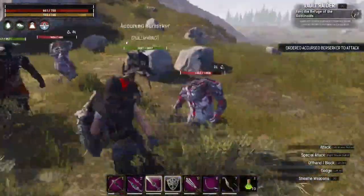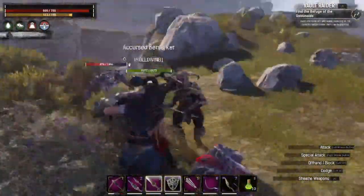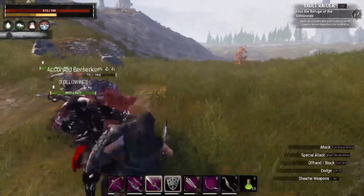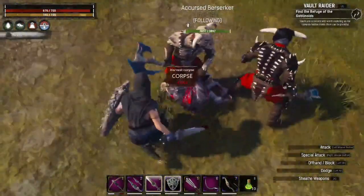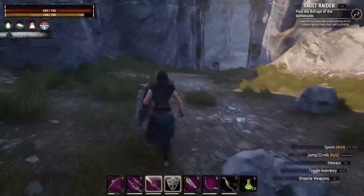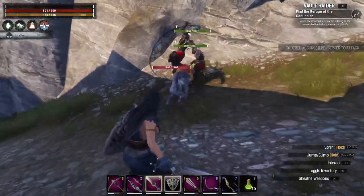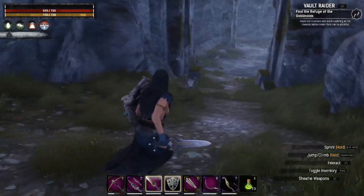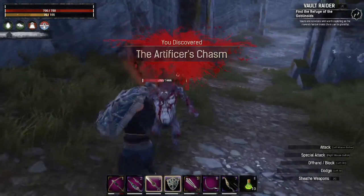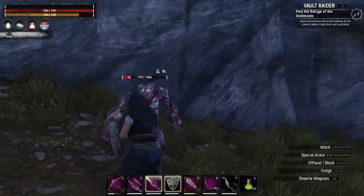I should send you in to attack because you're not on defend me or anything. This guy's got a ton of health. They just look like imps. Let's head into this one — it looks like we're heading into an entrance of a dwarven mine. Artificer's Chasm.